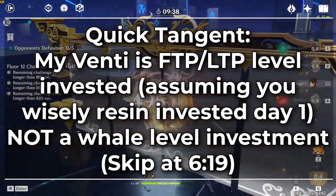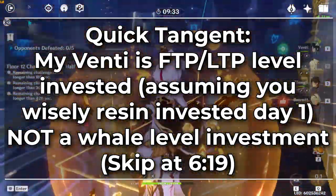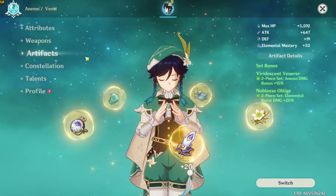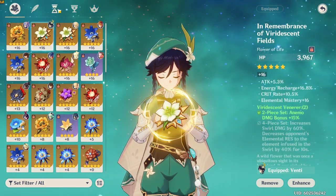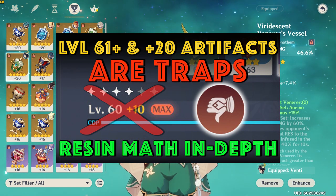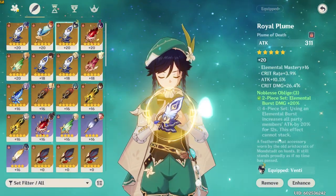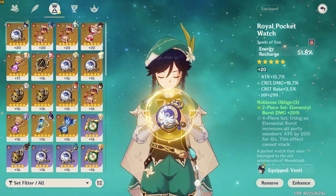Really quick tangent: I know when people see that my Venti was doing 3108 damage per crit tick and about 1200 per non-crit tick they're going to be thinking, oh this is a whale level Venti, but it's not. He's con 0, he only has talent level 8 on his ult, he's only using a level 70 out of 80 Stringless refinement two. He does have a really good crit substat set.